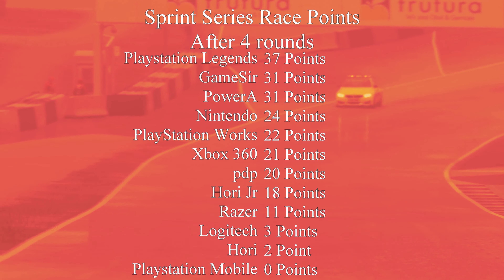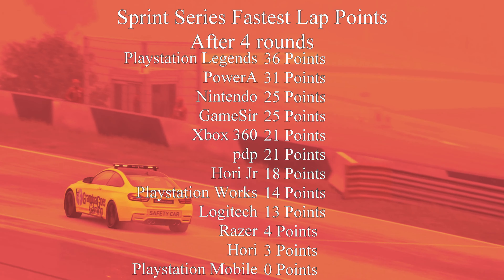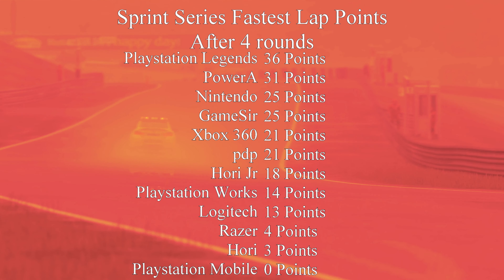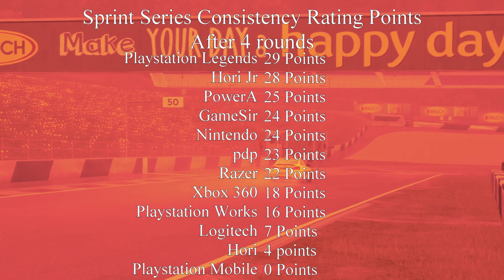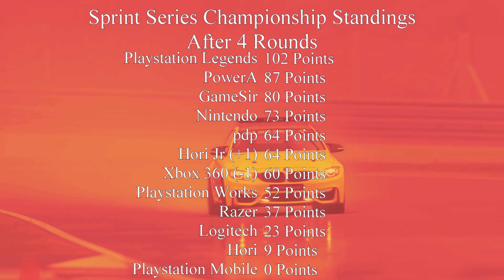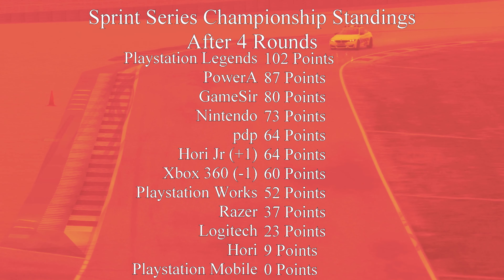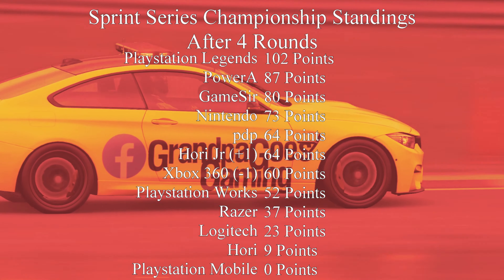Points after 4 rounds: The PlayStation Legends team — the DualShock 6-axis — takes the most points with 37. GameSir and PowerA both taking 31, Nintendo taking 24. In fastest lap points overall, it looks like the 6-axis has got the most. Logitech holds themselves up from oblivion at the bottom. The most consistent controller of this competition again is the 6-axis — quite incredible, it's like that controller was born for this. The overall standings: the 6-axis leads on 102 points going into the final round. PowerA Xbox One controller on 87, GameSir T4W on 80, and Nintendo Switch Pro controller on 73 points. Big mover is the Hori Junior, which goes up one place. The Microsoft Xbox 360 controller drops one place. Last race is Monza — that's going to be coming up very soon.